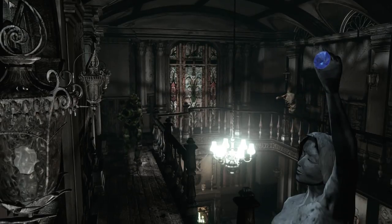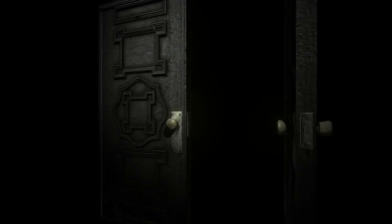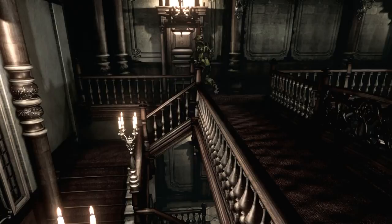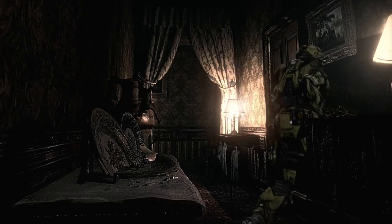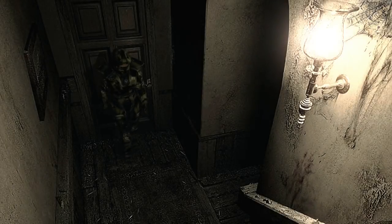Head through the same door we've been through about five times and back into the room where Richard and Rebecca were. Now that we've saved Richard, there's a zombie around that corner so take the early left turn. There are also two free green herbs if you're not feeling healthy. There's a zombie waiting in this hallway — stand here to lure him out and use the stair trick to get around him. Wait for him to be on the stairs; when he's doing the vomit attack he can't grab you. If you're doing this on other difficulties there should be a grenade in the corner of the hallway, but there's not one in real survivor.